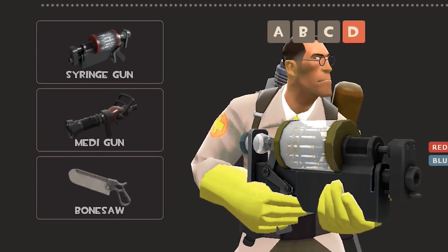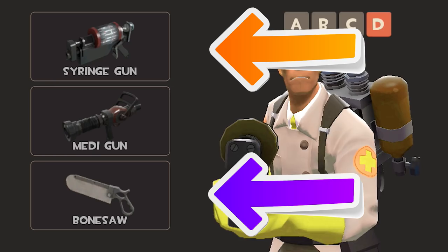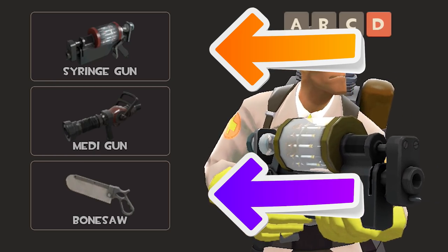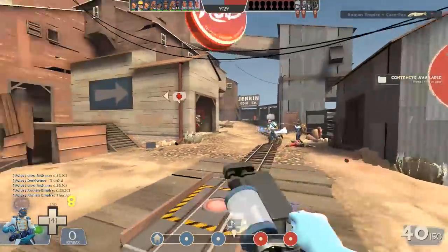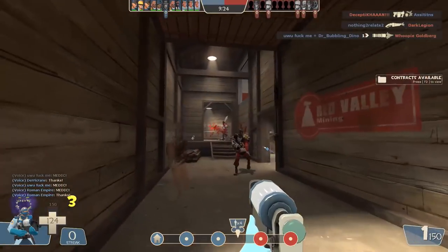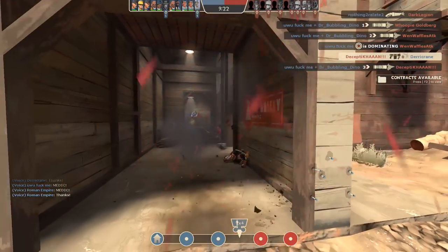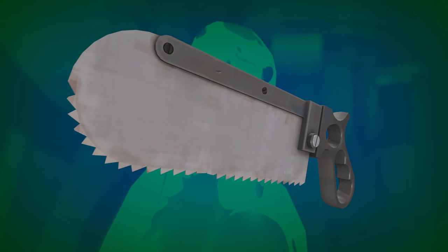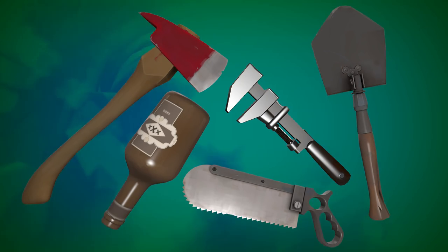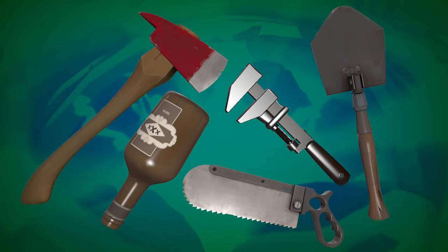The default medic comes with not one, but two completely obsolete weapons that cannot hold a candle to the rest of the medic's arsenal these days. It's enough to say that using either of these puts you at a very real disadvantage, and the idea that they could offer more than the others is laughable. The bone saw gets a pass here, simply because it shares the same properties as most of the other stock melee weapons do anyway, and it doesn't help the medic do anything other classes can't.